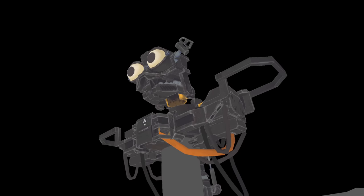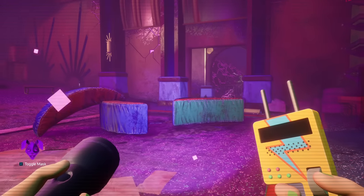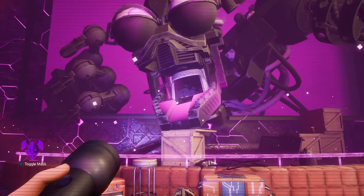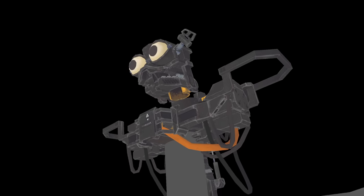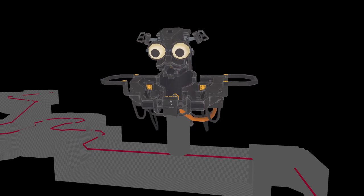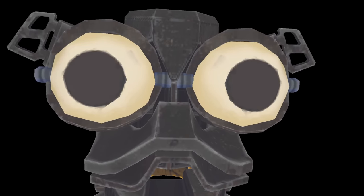The best part of this map is that just outside of the walls is a comically large endo just chilling there. In the final game, after the daycare area you enter a giant endo which leads to a vent segment that breaks right into the Monty ride, so this looks like a really early implementation of that. But whatever the case may be, I just think this looks hilarious.